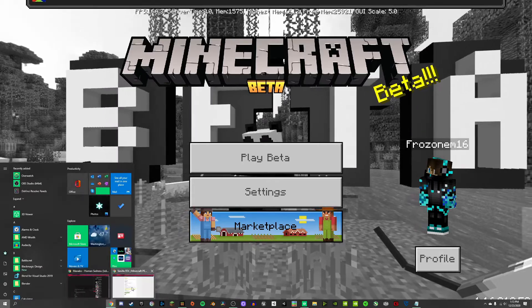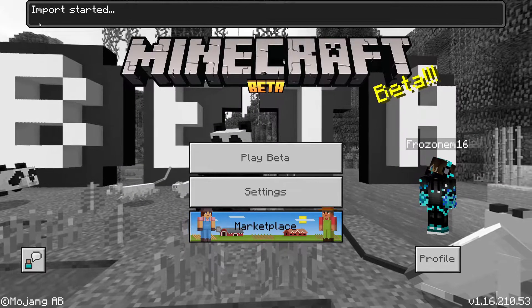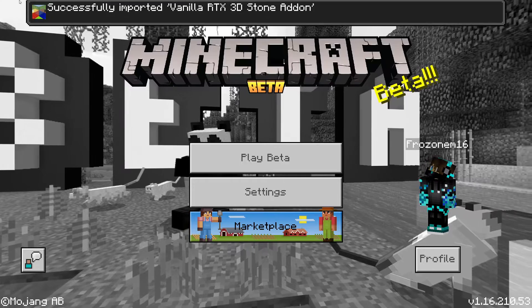Now after that, we're going to go and install the stone add-on. Once that's here, click it. Import started... import done.